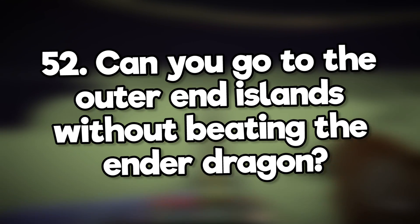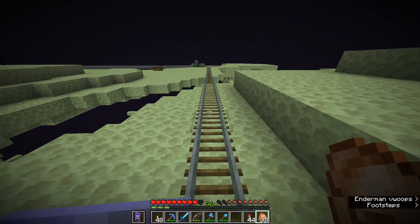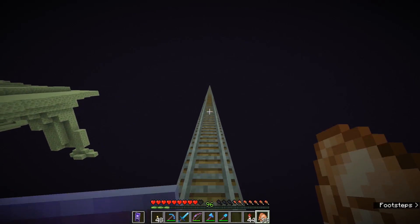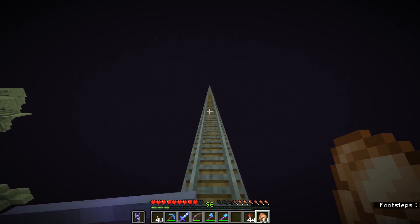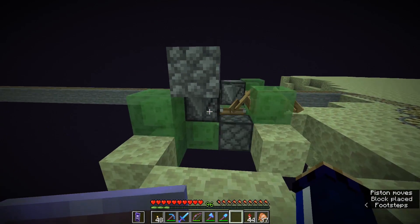Can you go to the outer end islands without beating the dragon? Absolutely. The end islands will generate regardless of whether the dragon is dead or not. All you need to do is bring at least a thousand blocks with you to the end, bridge out into the void, and hope the dragon doesn't hit you while you're making your escape. Alternatively, if you're quick enough, build a slime block flying machine.